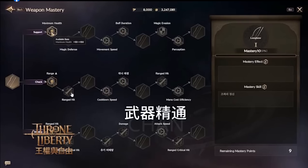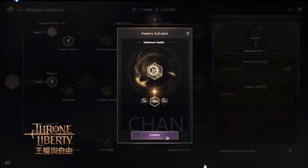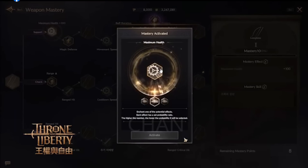You can also activate this to make movement speed +8%. We can increase movement speed here. Perception — I have no idea about this stat. Buff duration. In here they don't finish the translation yet, you will see some Korean text. Cooldown speed is good for magic class. Rank hit and damage, attack speed. Rank critical — this one is more better for boss class.